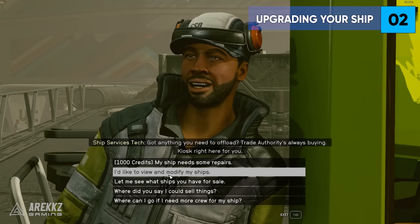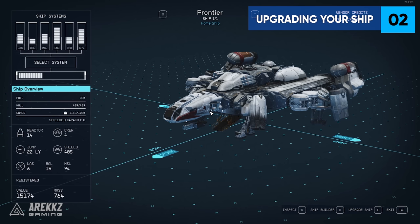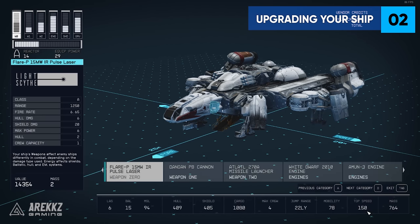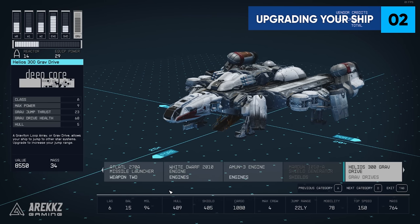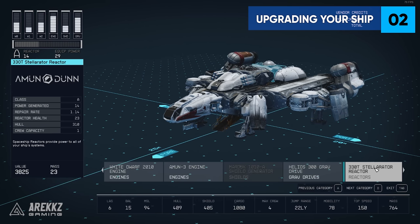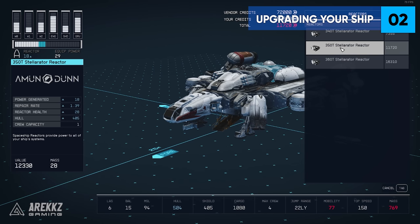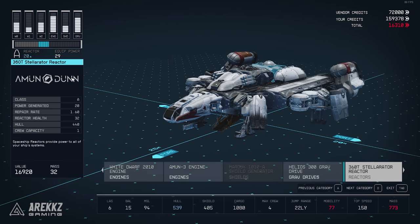Tip 2: You can modify and upgrade your current ship for a quick and easy way to upgrade the different modules that you have. Just ask the same NPC to modify your ship, then press the upgrade ship button. You'll see the options to upgrade specific parts such as your weapon modules, your engines, your reactor, and your grav drive. This is like a swap and replace system without actually having to place and position anything, so you can easily buy and replace a higher quality version of something on your ship and it will instantly switch it out for you — you just pay the credits.